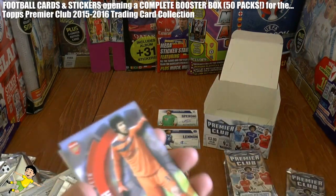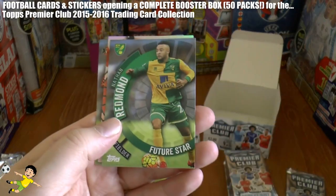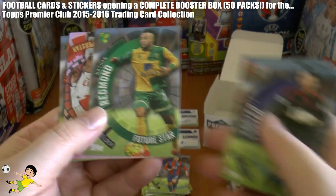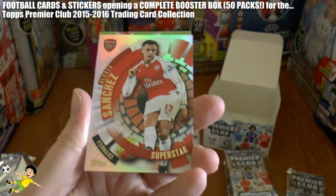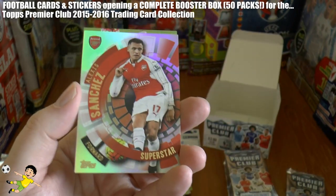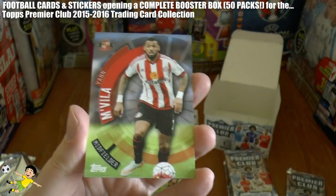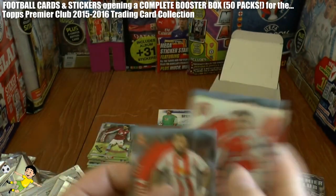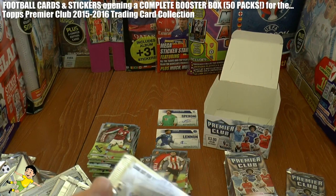Next pack: Petr Cech, Ben Foster, Nathan Redmond — superb player, Future Star, on the move in the summer of course — and Alexis Sanchez, a real world superstar donning the Premier League currently for Arsenal. And following that is Jan Kirchhoff, the failed Inter Milan loanee.